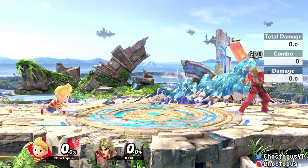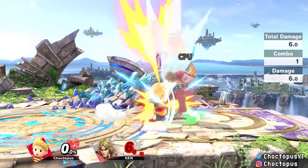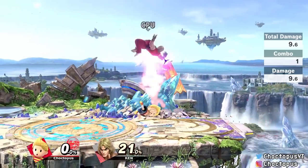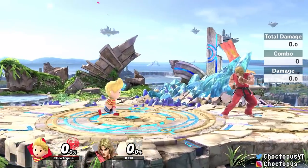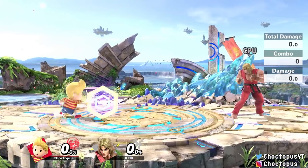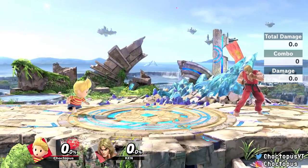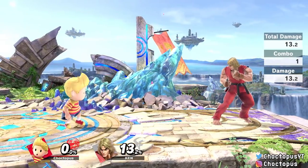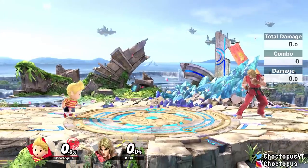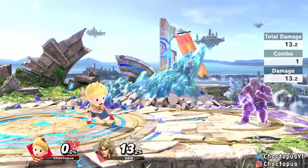Lucas' tilts are pretty chainable, especially his down tilt where you can spam it and spin around like a top. At lower damages you can get on your enemy and land a couple of quick tilts to deal some damage. His up tilt is more powerful but slower, so you might not get as many in, but you can get a good two or three before they escape. Just like his dash attack and forward smash, his forward tilt also has a sweet spot — if you're all the way up on your enemy it deals physical damage at around 9%, whereas if you hit with the tip it has that same stun as his dash attack and deals 13% damage.